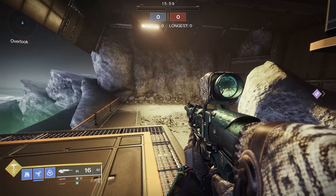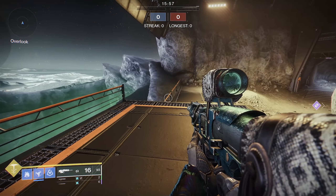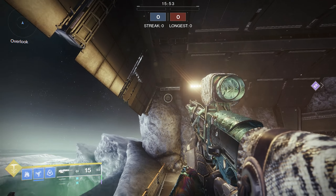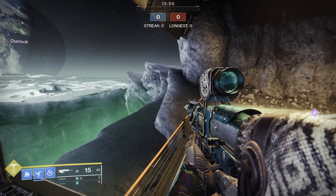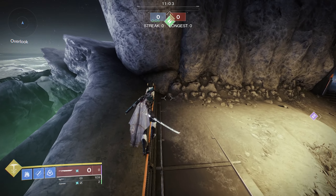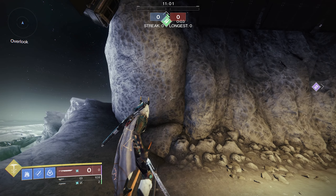The only way we were able to get outside of the map was over here at Overlook. The general idea is to get on top of this roof right above us. There are a few ways to do this — you could use the Titan or Warlock super. However, I'm going to use my Hunter and show you the easiest way to get out of the map without using a super, a sword, or anything special.